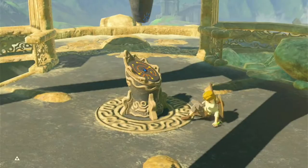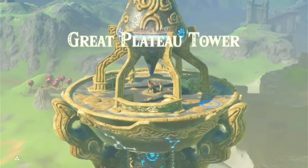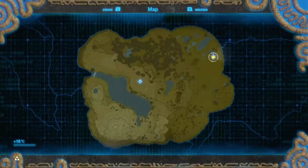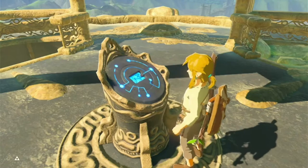Okay, we are here. Let's obtain our map — and boom, we have a map. Nice. Now Zelda's gonna talk to us but I don't care.